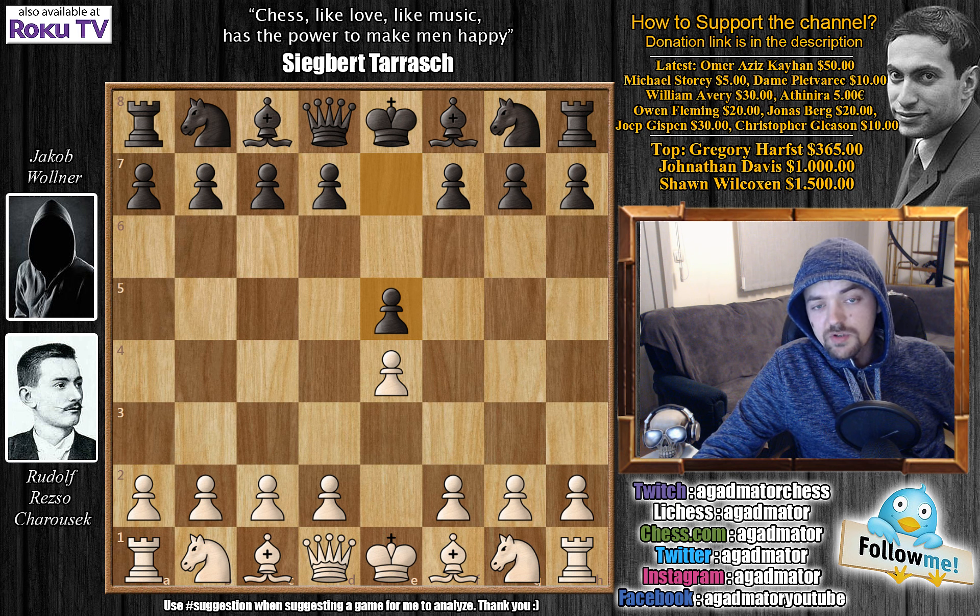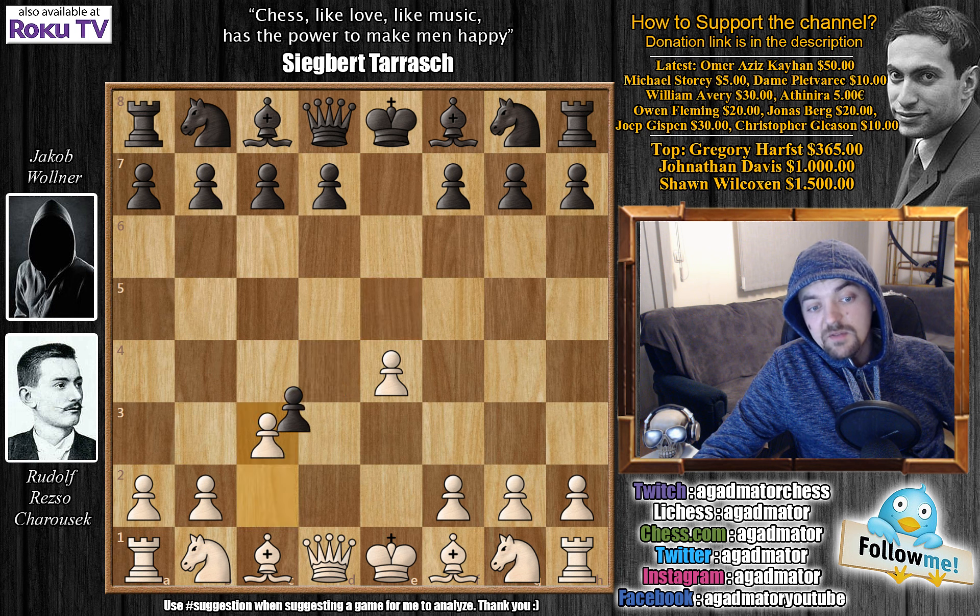So Mr. Volner plays E5 and we have D4. E captures on D4, so the center game is accepted, and now C3 — this is the Danish Gambit. We have D captures on C3, Bishop to C4, and now Knight to F6.